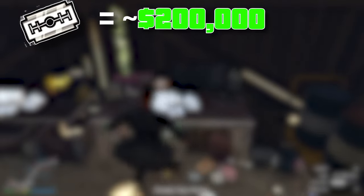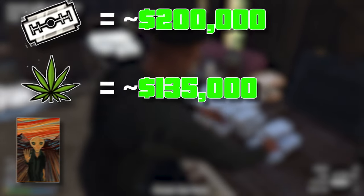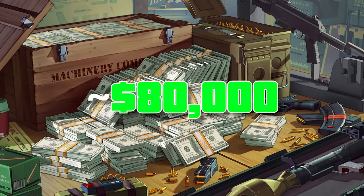In my case I got two stacks of coke, which is the most valuable secondary loot you can get — something you always want to take. Underneath that you've got the green stuff, then paintings, and then the last one, which is the worst secondary loot, is cash.